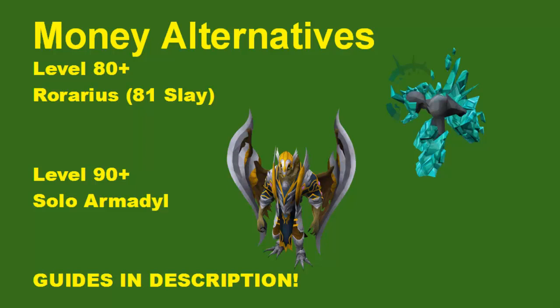For money-making alternatives with some range XP, I'd recommend 80 plus for Rorarius — you also need 81 Slayer for them. These can be AFK or you can kill them with abilities for faster money and faster XP per hour. They're only about 100k range XP per hour so they're not very good XP, but you can make a fair amount of money and they're easy to bank and the requirements aren't too hard. At level 90 plus range, solo Armadyl has quite a few requirements — you need good gear, overloads, turmoil, and stuff like that — but if you have all that, Armadyl is very good range XP per hour at about 300k an hour. I have a guide for solo Armadyl in the description. Go kill Armadyl if you want to try out PVM and not feel like you're wasting your time, and if you get lucky you can make quite a bit of money there as well.